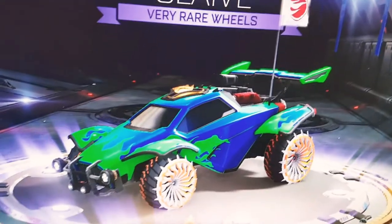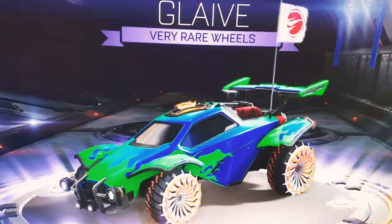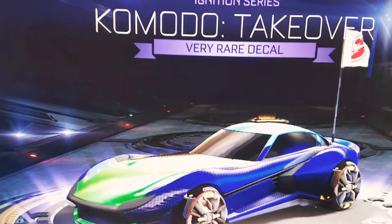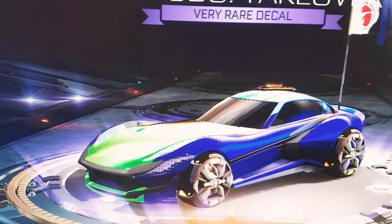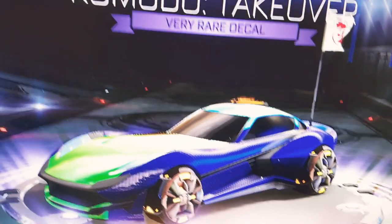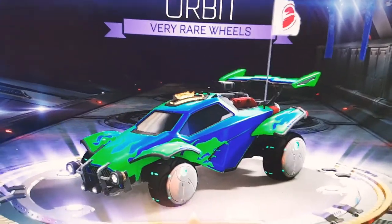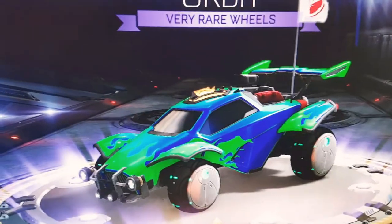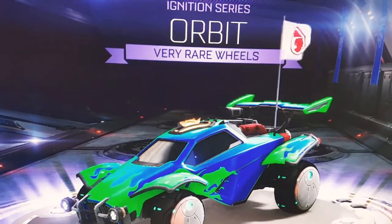Now we have the Glaive wheels — they look like Cutter wheels but orange. Next, we have a decal for the Komodo called Takeover; it looks pretty cool with a lot of crosses on it. Then we have the Orbit wheels, which look very cool — they have neon blue lights on them. On to the next Blueprint.